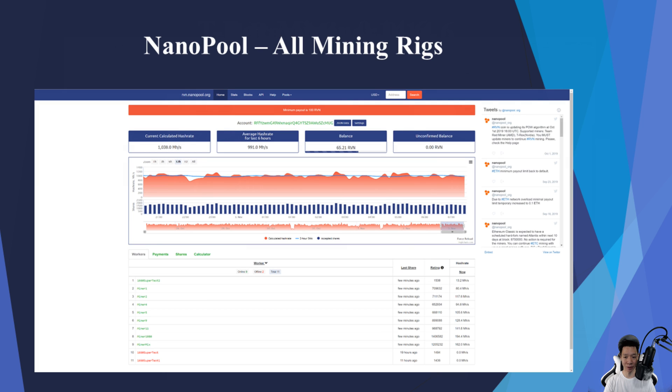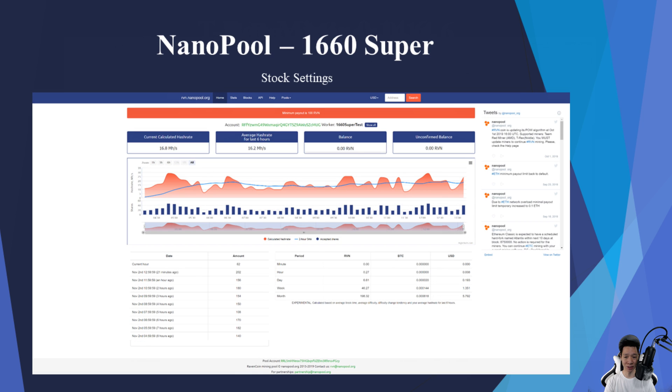In order to get a more accurate average hash rate, it's best to check the mining pool you're mining at. I'm personally using Nano Pool, and this is all my mining rigs mining Ravencoin. Checking out the 1660 Super, the average 6-hour hash rate is about 16.2 mega hashes on stock settings.